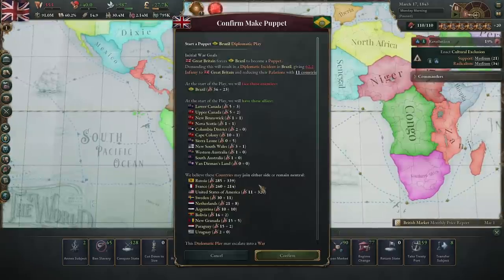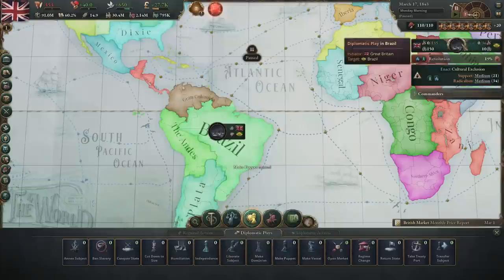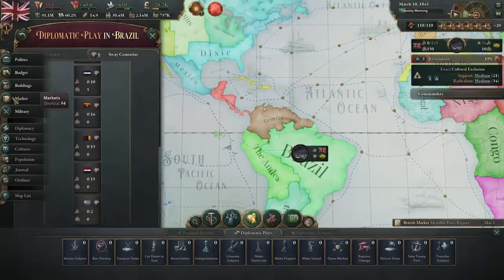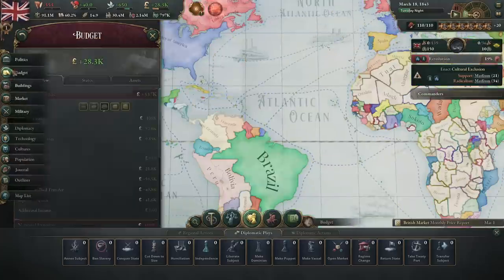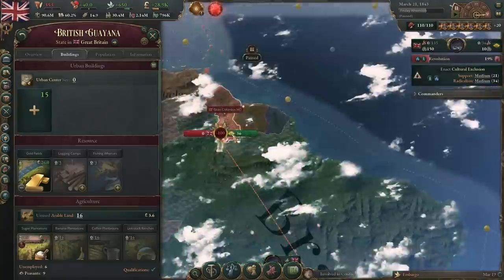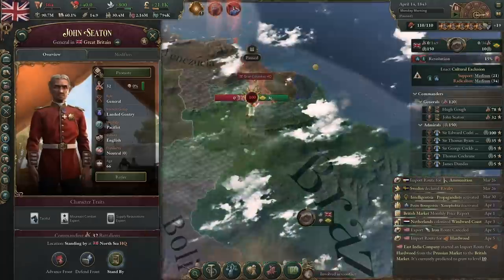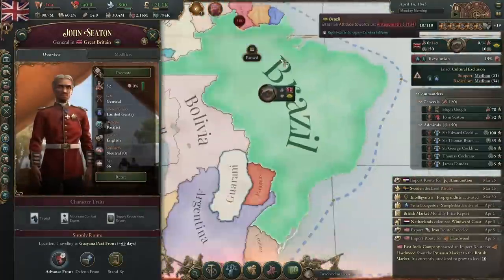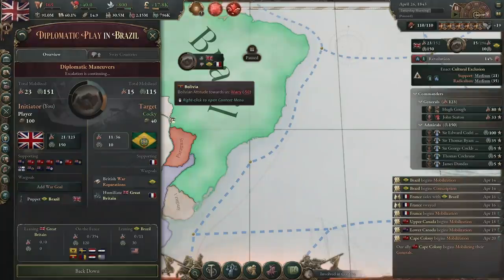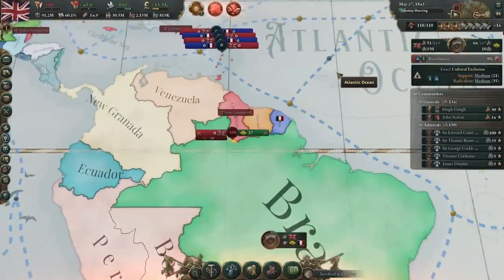What might be fun is making Brazil a puppet. Doing this could go very wrong if Russia, France, America, Sweden, Netherlands, and others join their side. America is going to join them — hopefully nobody else does. If nobody else joins, we can make Brazil a puppet, and a puppet pays 20% of all their revenue to you, which is a lot of money. We chose Brazil because we have a colony nearby so we can fight by land. We've raised our commanders and are mobilizing — the smaller army advances the front line up north while our bigger one does a naval invasion of their capital.